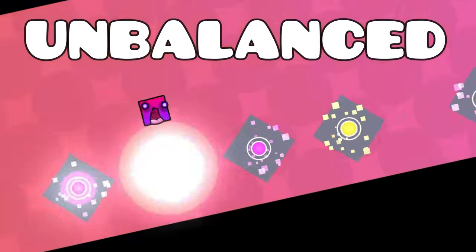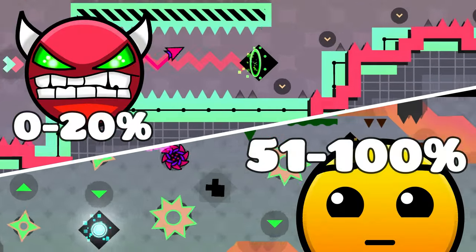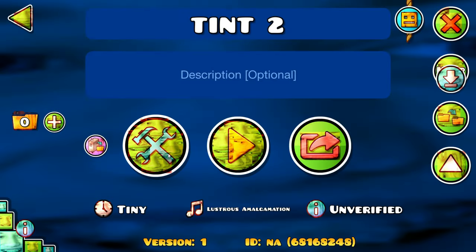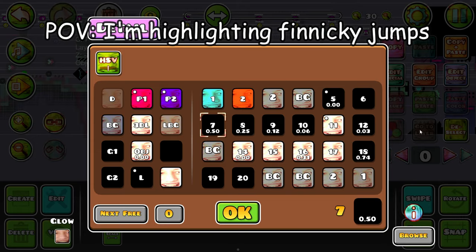This level is unbalanced hell, but in a good way. After passing 20%, the level loses difficulty drastically, and after 51% it literally becomes 5 stars. To practice the beginning, I suggest copying the level and trying to distinguish places where you can jump right away and places where you need to wait a bit.